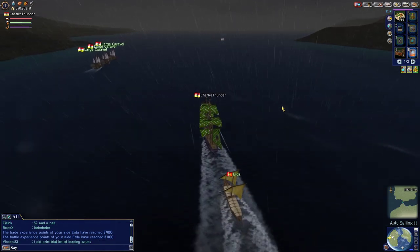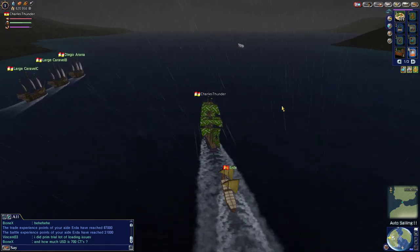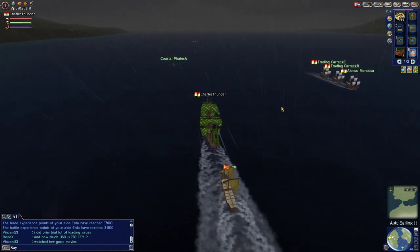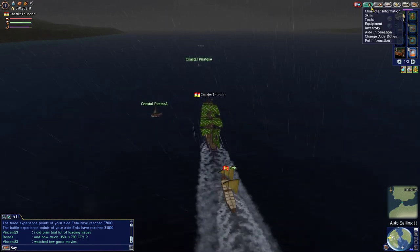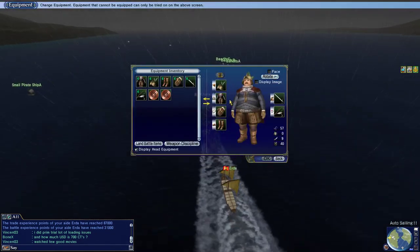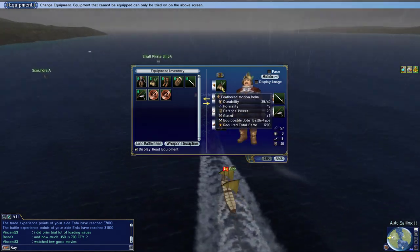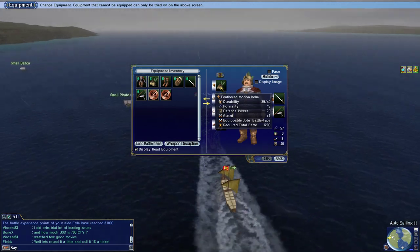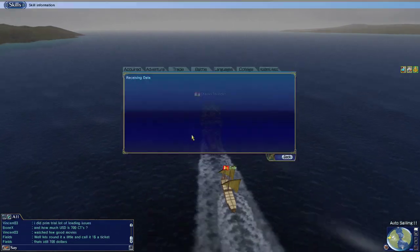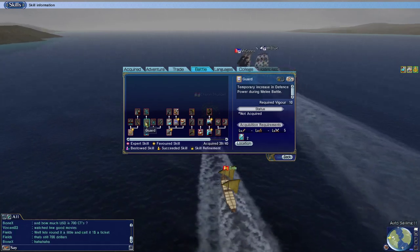I probably should have sailed through the dungeon to show you how it's done first, but this is a great opportunity to explain why I am equipped the way that I am. So, be in a battle job, go get some defense items — items with some decent defense. This you could buy here in Seville — the Feathered Morian Helm gives some boost to skills like Guard. The Guard skill temporarily increases defense power during melee battle, so that's for deck battles when you're at sea.